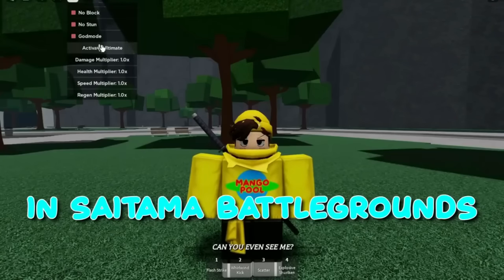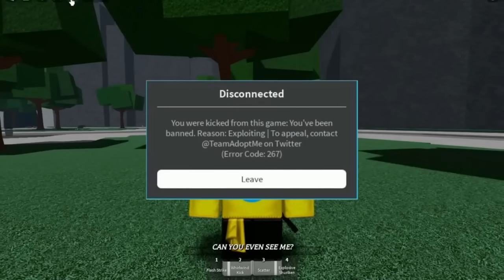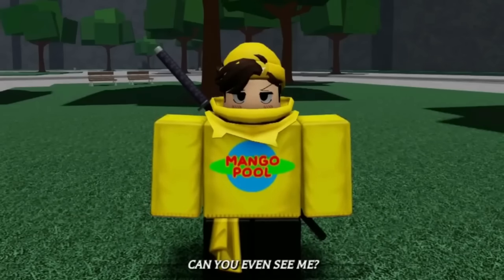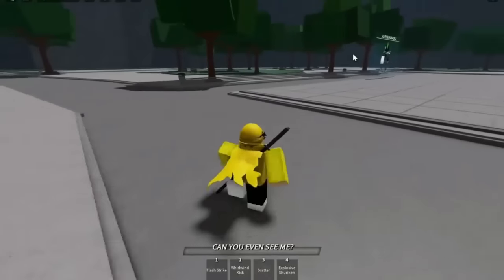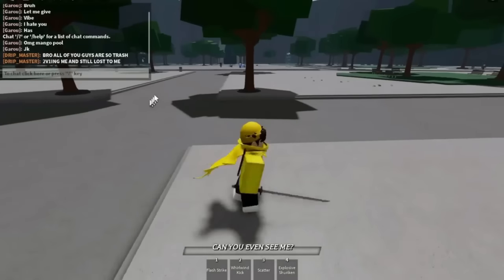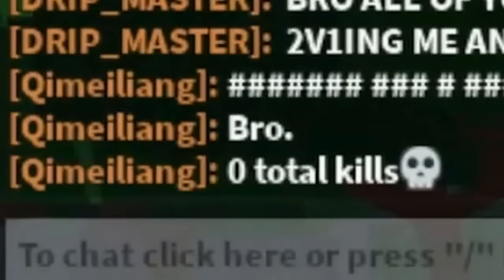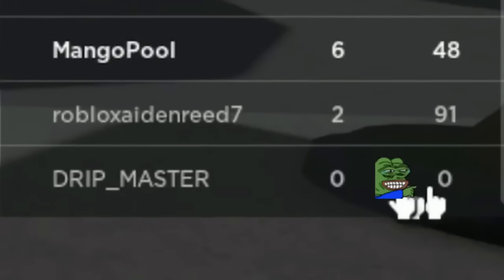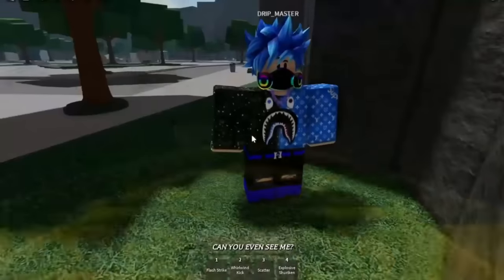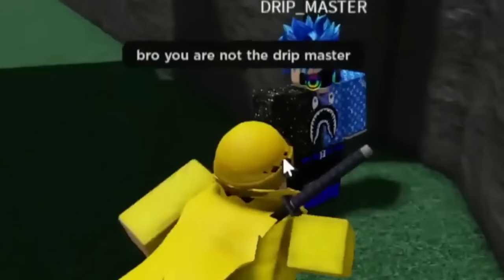Today I'm going to use admin commands to make toxic players think they got banned. There's an admin command in Saitama Battlegrounds called kick-on-death — anytime you kill someone a ban message pops up on their screen and they get kicked from the game. I'm in a public server looking for toxic players. Someone types: 'All of you guys are so trash, you wanted me and still lost.' Another calls him out for having zero kills. I find this guy — his name is Drip Master.